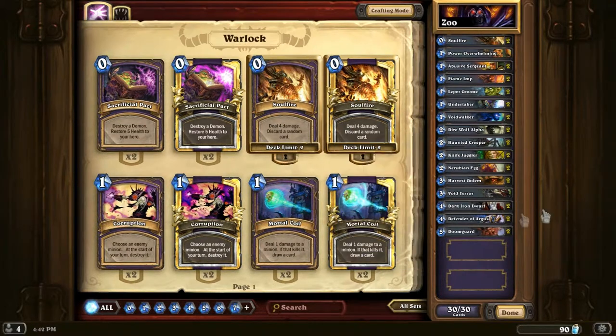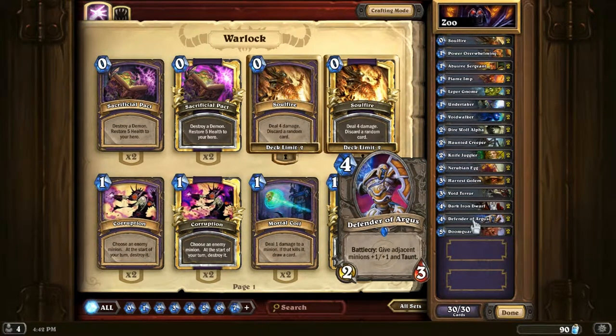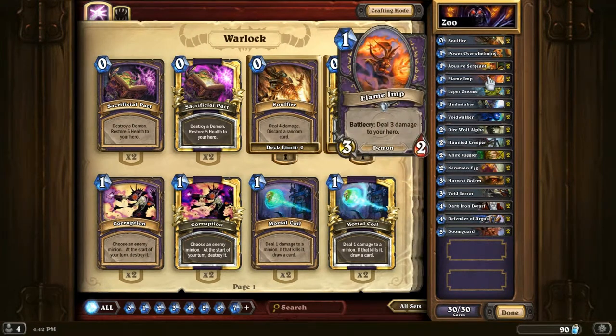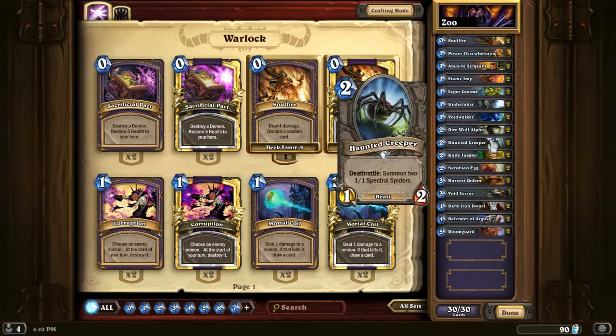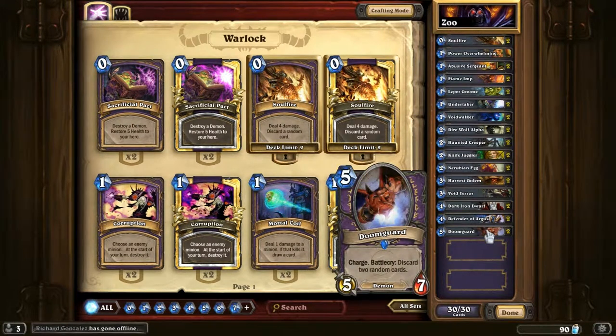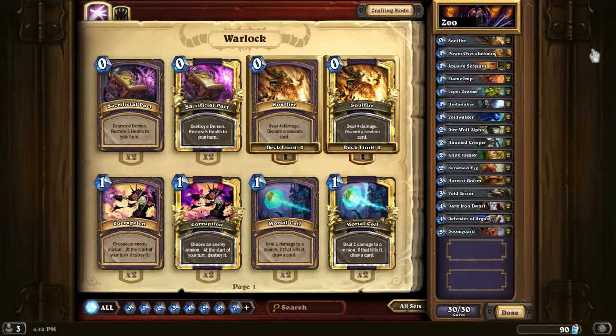Dark Iron Dwarf — the stats are great along with the Battlecry: +2 attack like Abusive Sergeant, but the health and attack are really good. It's an overall balanced card. Defender of Argus — the stats are mediocre for 4 mana, but the Battlecry is insane. It can go with any of these cards — the Voidwalker, Flame Imp, the Egg, or the Haunted Creeper. And the Doom Guards are a necessity. You see the discard 2 cards and you think it's not very good, but the stats are insane with Charge — at 5 mana, it's worth it. Overall this deck is really, really good. Now let's get to showing the deck in action.